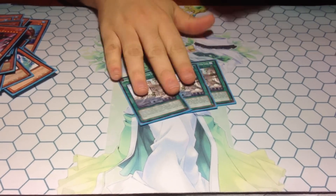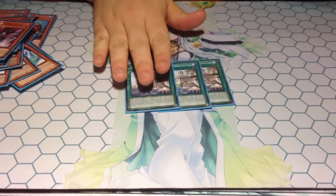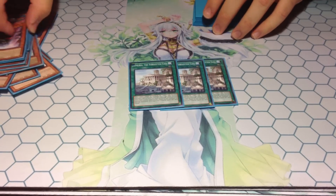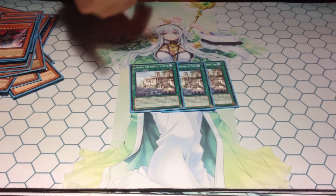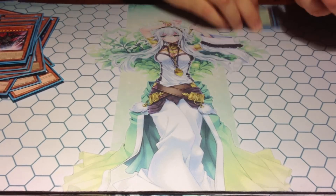Here's the heart of the deck — three Lemuria. It acts as Umi, and it also allows all the water monsters I control to gain levels equal to the number of water monsters I control. So if I have five water monsters on board, they all go up five levels, which gives me access to rank sevens. I can also go to six, five, and four. The field spell is really dumb. And then one Terraforming to get to it.